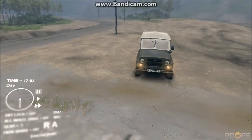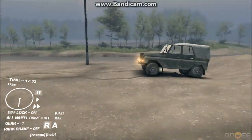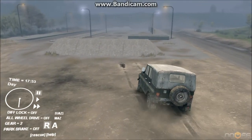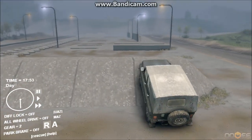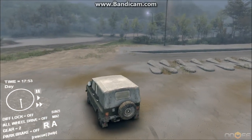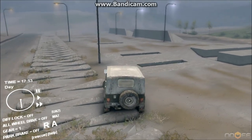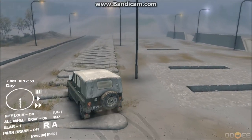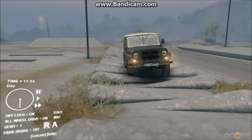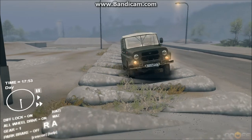Did it leave a mark when the front end hit the ground there? Yes, it did — that's nice. Let's go over that one. Now let's drive over these to show some of the physics on the car. Let me turn differential lock and all wheel drive on. It's a bumpy ride. I like how the HUD moves as the car does, and you can tell that no one's driving it as well.